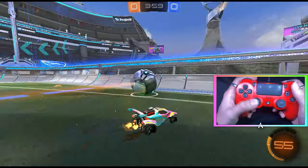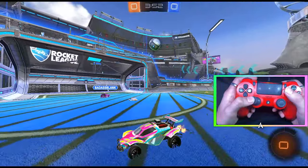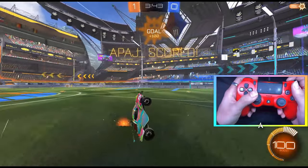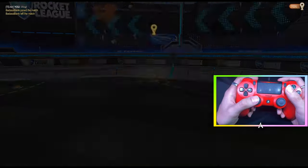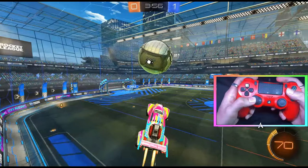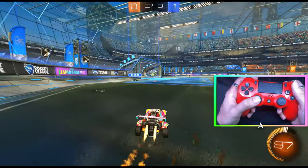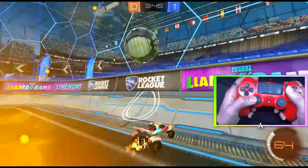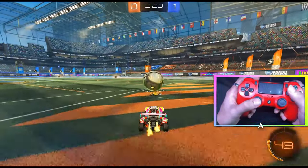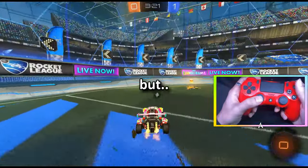Okay, that was really bad. If you have no clue what a flip reset is, it's basically when the four wheels of your car touch the ball. As you can see right there, I didn't get a flip there — you have to get it perfectly. We're doing straight flips: as soon as we get the first flip, we just flip into the ball and make sure the bottom of our car hits it perfectly to get another flip.